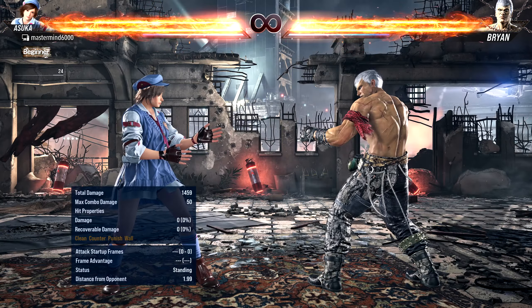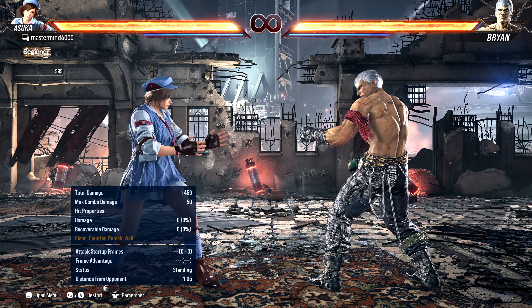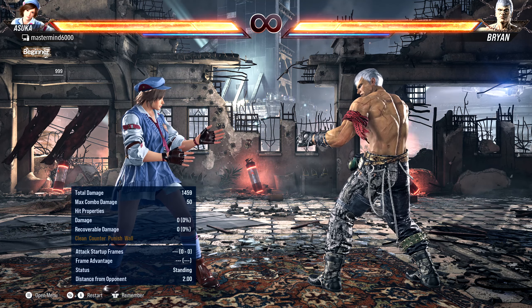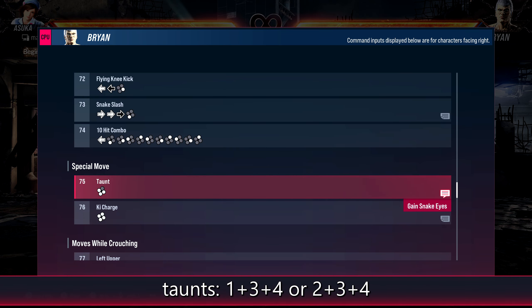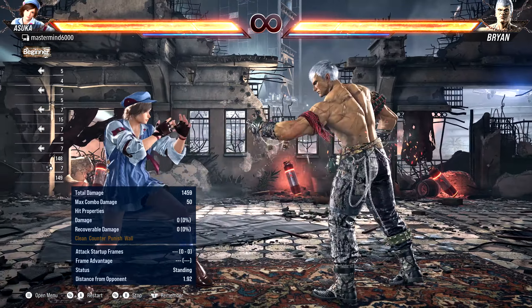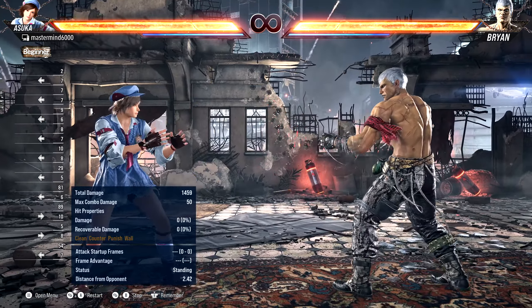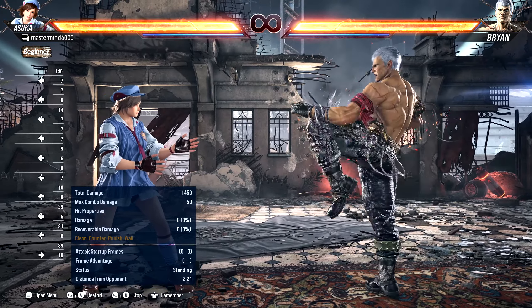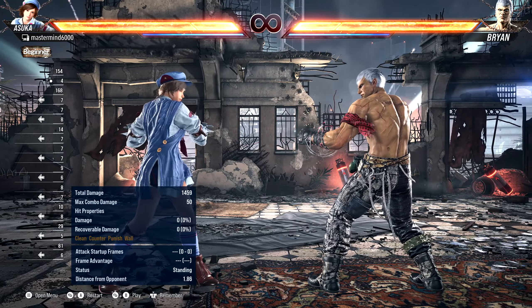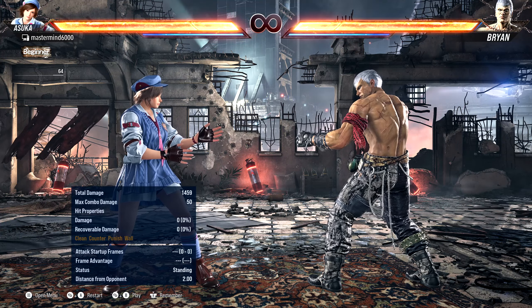The only place you're really going to see three buttons pressed together is in taunts, which you're also rarely going to see. Brian presses one, three, and four together at the same time to perform a taunt. Most taunts don't do anything, but Brian's is very unique — it causes an unblockable hit and activates his special mode. Taunts do exist, they're pretty rare, not everybody has them, but pressing three buttons together is pretty much the only context you'll see that.